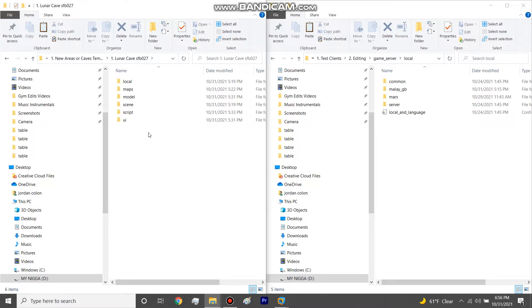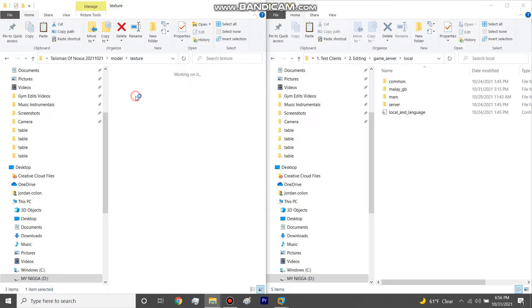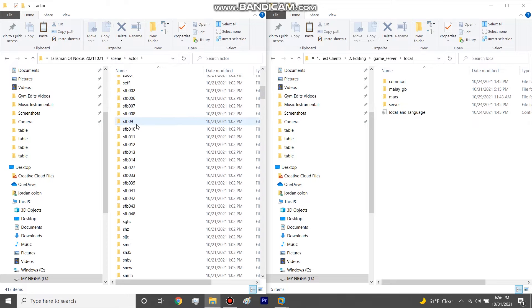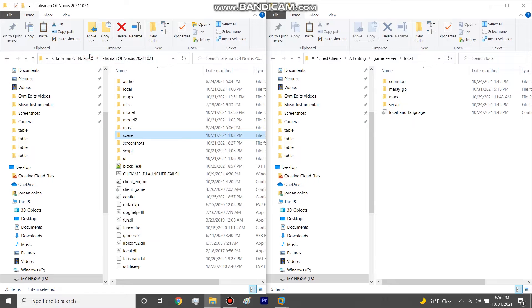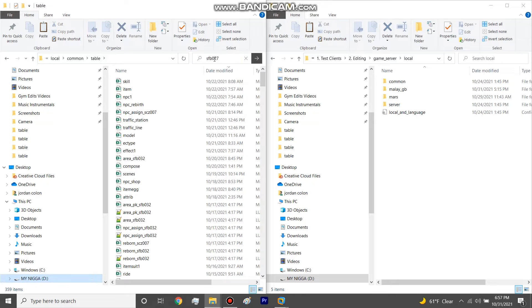The only extra things you might need: some maps have extra files in the actor or model actor folders, and in scene texture. You'll see things like fb15, fb04, scene texture. Some maps also have scene actor files outside of the actual map folder — like sc007, which is Asia territory. These are visual files. If you have a client with a map and want to copy it, I'd say search each of these folders for the map name, because you'll probably find some extra files that aren't the normal ones.